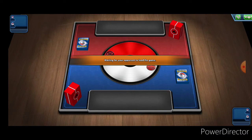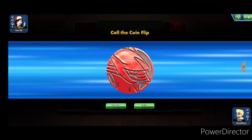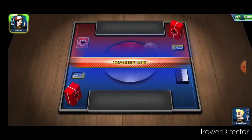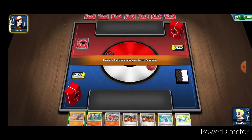The Salamence GX has an ability that makes all of your non-GX Pokemon have a free retreat cost, which essentially turns everything into Switch on a stick. So unless Salamence is your active Pokemon, you can move stuff around as needed. The Charizard deck lacks this ability.